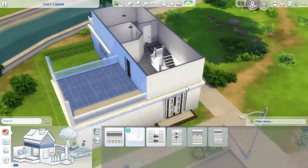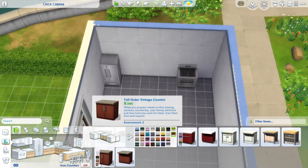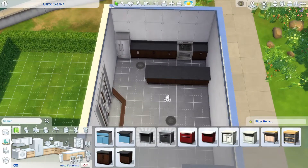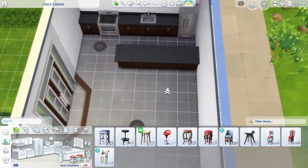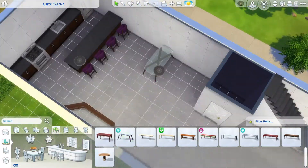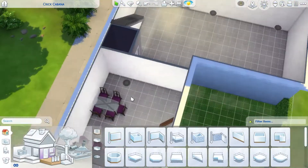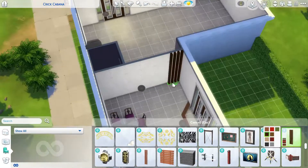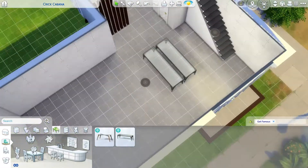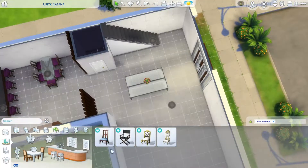I'm putting down the layout and the doors, and now I'm in the kitchen. I'm just putting down base game furniture because there's no kitchen in the Get Famous pack. And here you can see the purple that I was talking about — I kind of like that swatch, so I put it down. I also used those wall decorations as a divider as well.